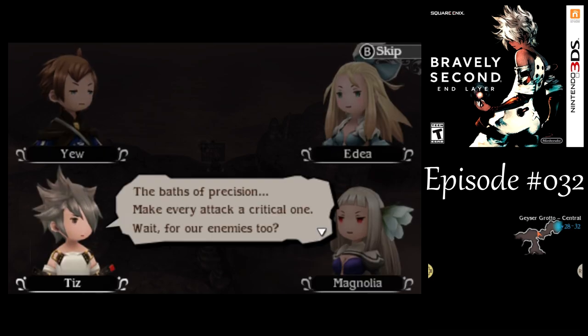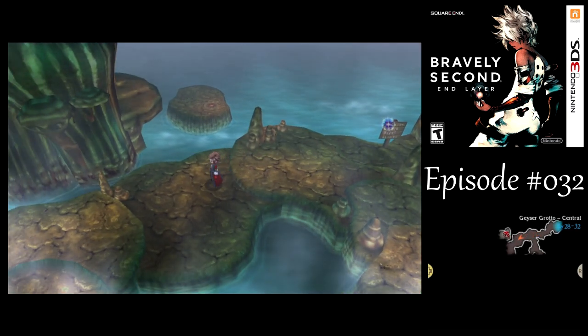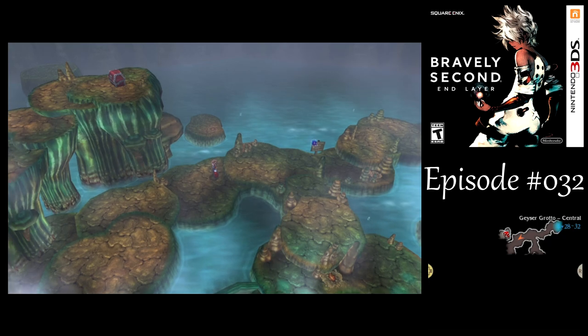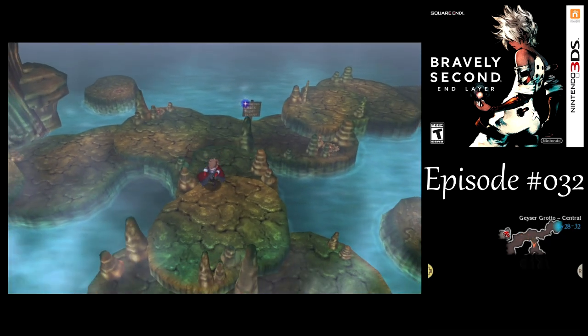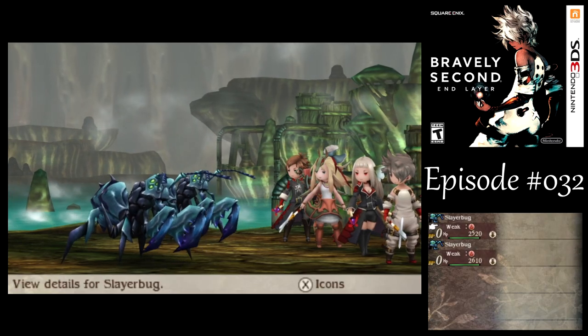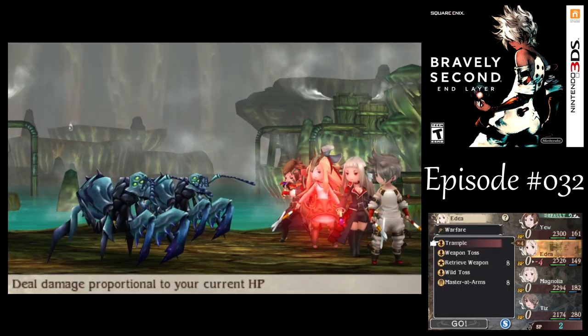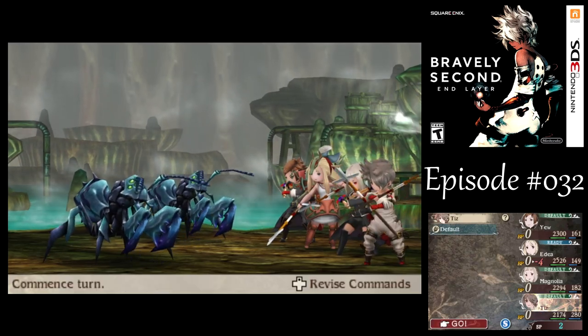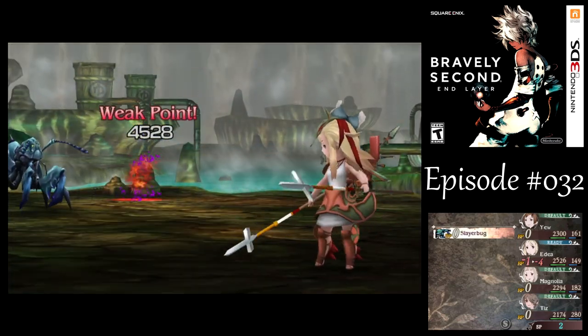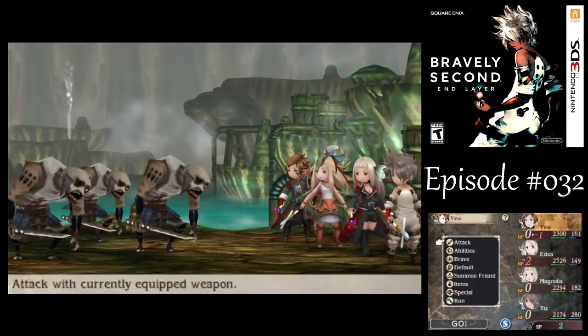I already showed this part of the map at the end of the last episode. This path will lead to a blue chest that I can't get yet, so we'll save that for later. For now, let's fight some more enemies around here. Whenever you have like two enemies, I would try to have my physical attackers take them out, since they're not as useful on multi-targeting right now. Look at that damage with all those crits — even Tiz could probably one-shot them.